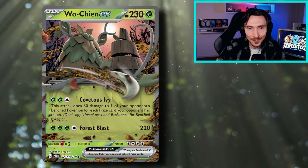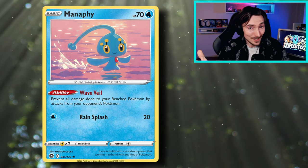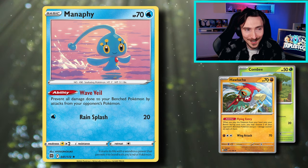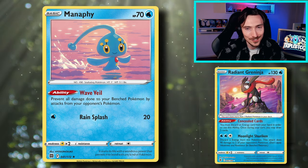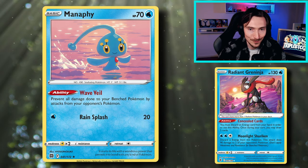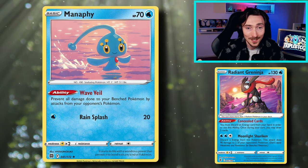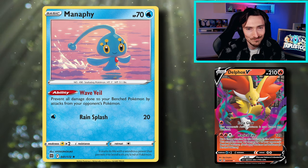Speaking of sniping, we are going to be including a copy of Manaphy, so it's going to prevent things from hitting our bench. We've got some little things — the Combis, the Hawluchas we mentioned earlier, as well as the Pinecoes — all have less than 90 HP and Greninja is running around quite a bit still. It's still seeing play in Lost Box, Chinpao is definitely a thing, so protecting our bench is pretty solid. Charizards can be running Delphox V, so bench protection is super relevant.